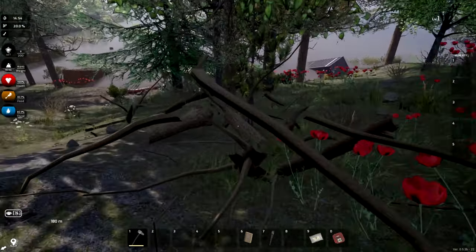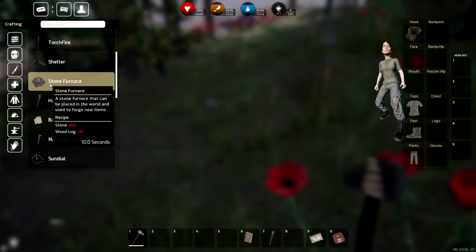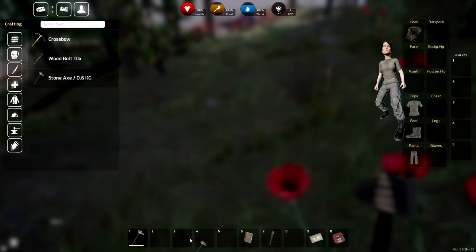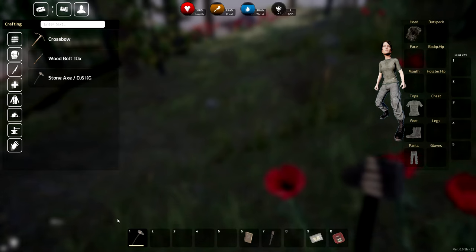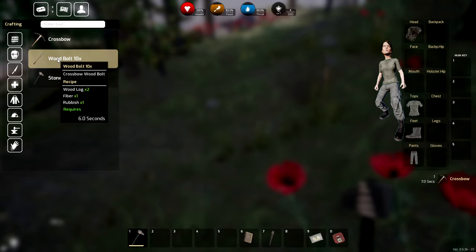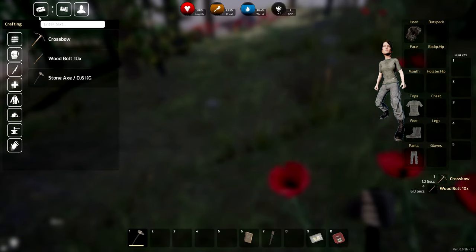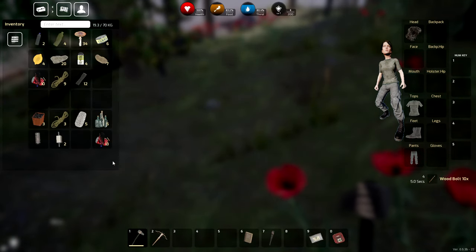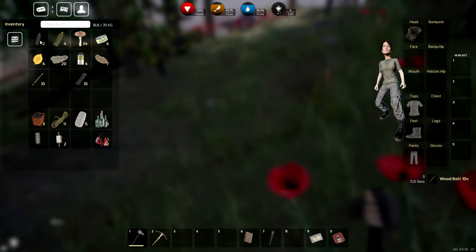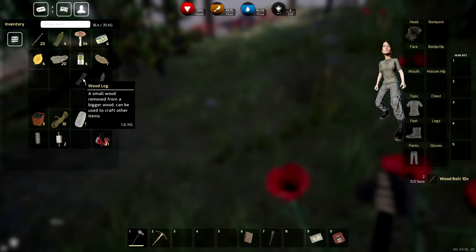Whoa, does the crafted axe go automatically into my inventory? It does! We got 14 of those too — that's a solid amount. Now I'm going to craft the crossbow and some bolts, since fiber and rubbish are required. You get 10 bolts per craft — let's do four batches. Some of the stuff needs manual restacking due to the early access stacking issues, but hopefully that'll be fixed.